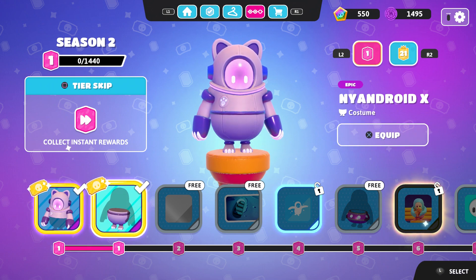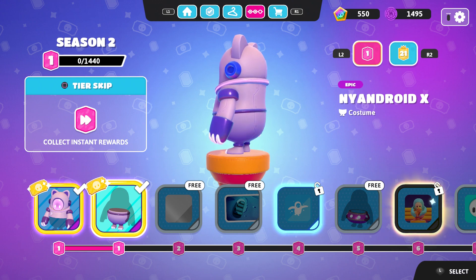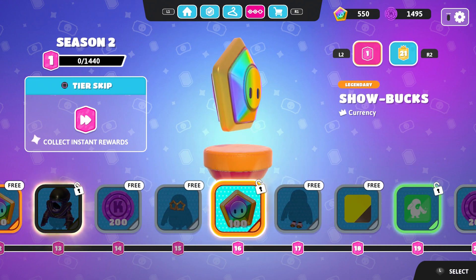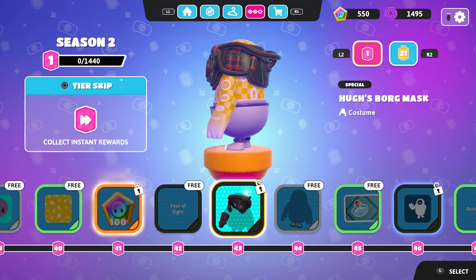Let me equip these two right here — there you go. Now let me show you: I have 550 Show Bucks on the top. Season 3 is going to come in soon — maybe three or four months from now. What I recommend you to do is save up. And look — they do give some free Show Bucks: 100, 200, 300, 400, 500. There you go — that's my next Season 3 battle pass right there. That's all I need — literally 500 Show Bucks.